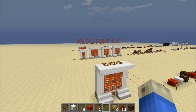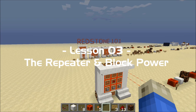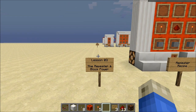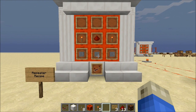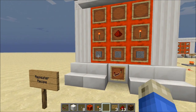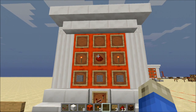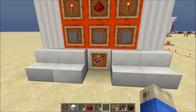Hello everyone and welcome back to my redstone tutorial series, Redstone 101. Today we're going to be talking about episode three: the repeater and block power. The repeater's recipe uses a three-by-three crafting grid — you need three smooth stone, two redstone torches, and one redstone dust.